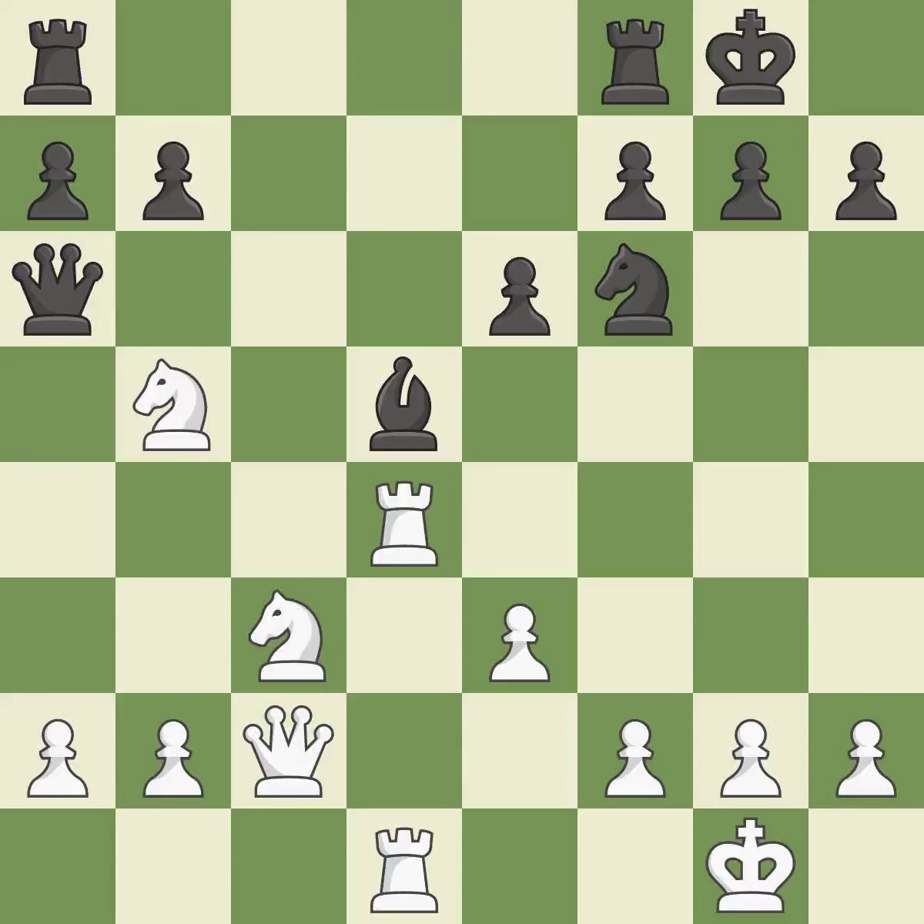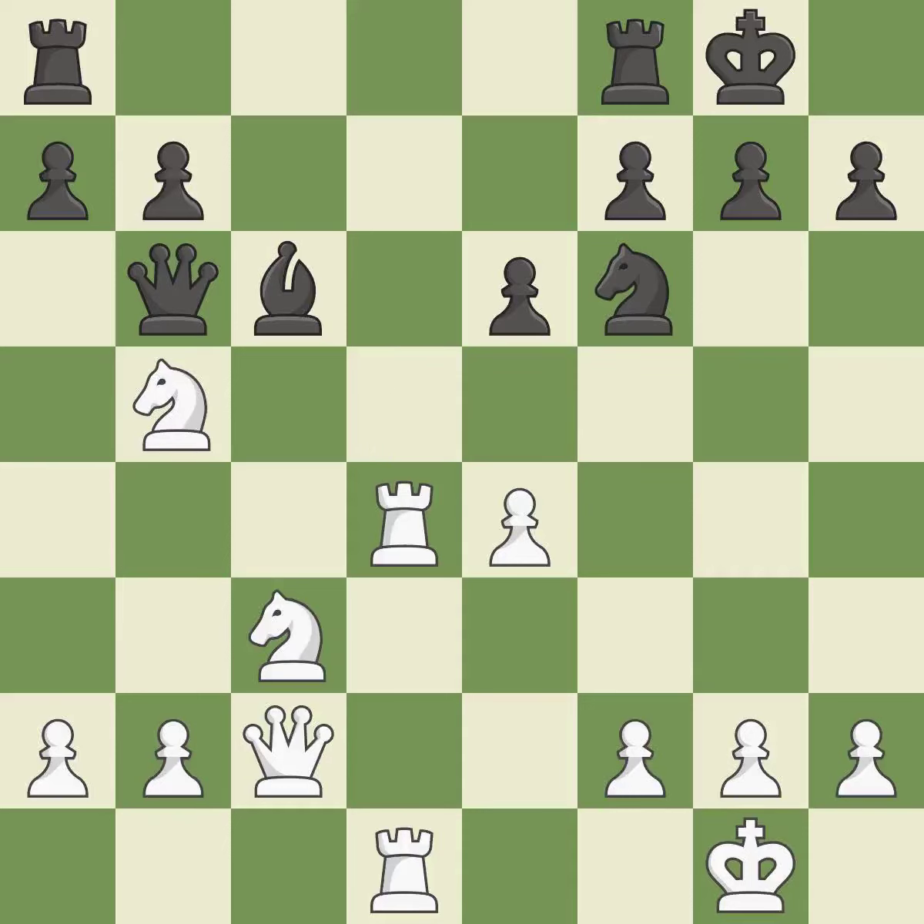This move puts the knight on a safer square. This threatens to fork pieces — it is excellent. This stops the opponent from being able to fork pieces — it is excellent. This is not the best; it is an inaccuracy. This misses a great but hard-to-find move. This allows the opponent to kick a knight — it is a mistake. The knight can now control more squares as a result.